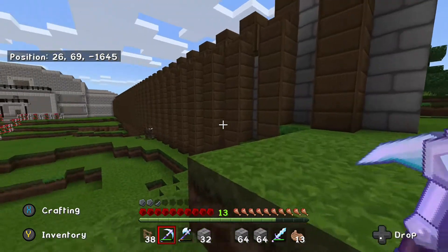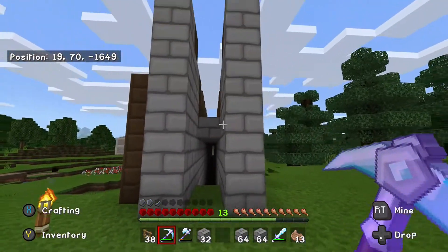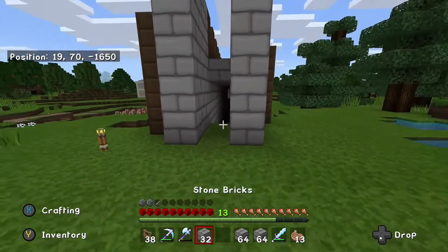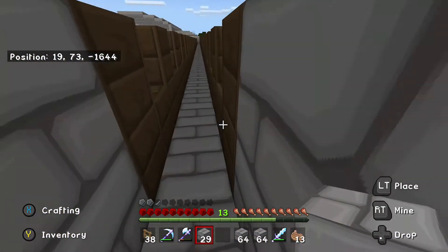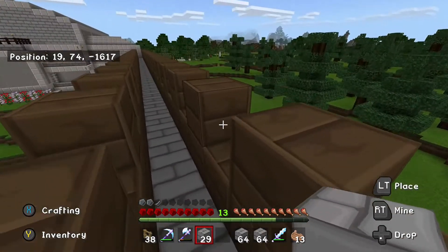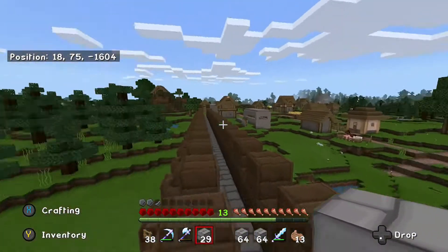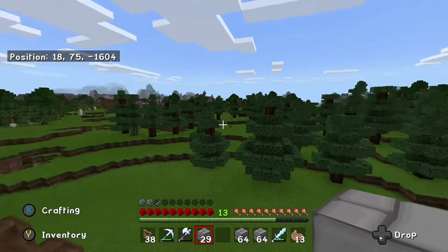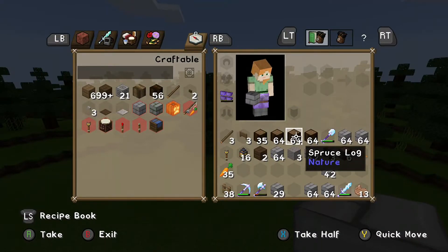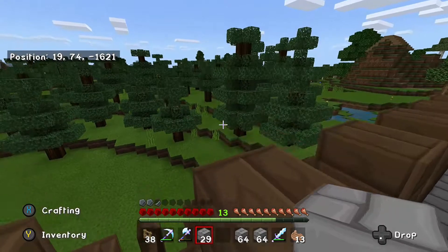I did change things up a little bit since our last episode. The wall is actually three blocks wide now, and that gives us a little pathway up there to walk. I really wanted to give it that castle sort of feel, so you can come up here and get kind of a view of the area. All the spruce trees we planted have grown, and I already have a ton of logs ready to go for this episode, so we are in good shape.